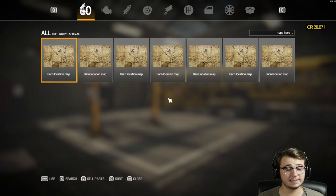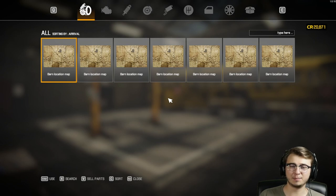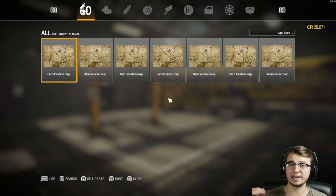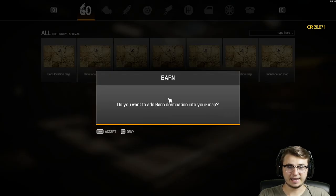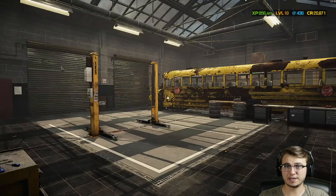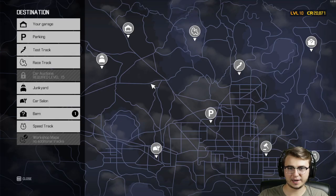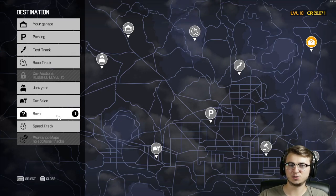I want to make it look nice and function, but I don't necessarily want everything to be 100% durability or as clean as it can possibly be. So with that in mind, let's go to the first barn map location. We first have to use the map, and then if we go into our radial menu we can now travel to the barn.